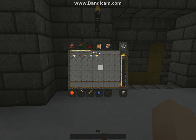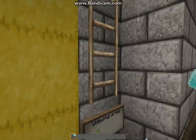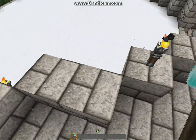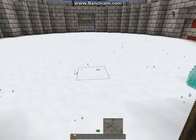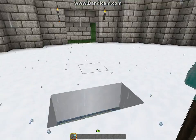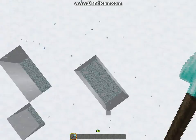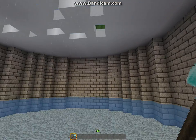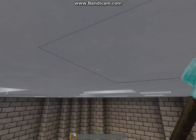If you don't know what a spleef arena is, you get a shovel. You'll stand in your corridors, and if you're not battling, you go up to the viewing area and just stand there and watch. As soon as it says go, you go destroy all the snow, trying to get the other person to fall through — and then that's when you win. That's how this spleef arena works.